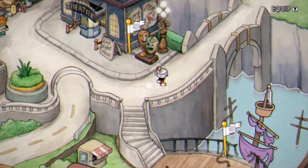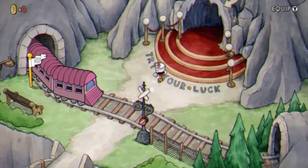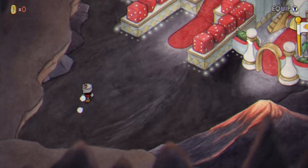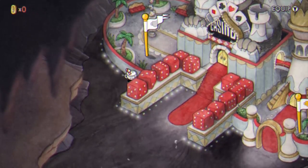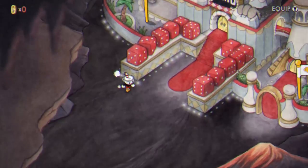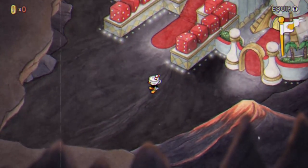Go back up the stairs, go into the casino — Inkwell Hell — and the last missing coin will be on the left right behind the three. It'll just pop. And that's how you get all the missing coins!